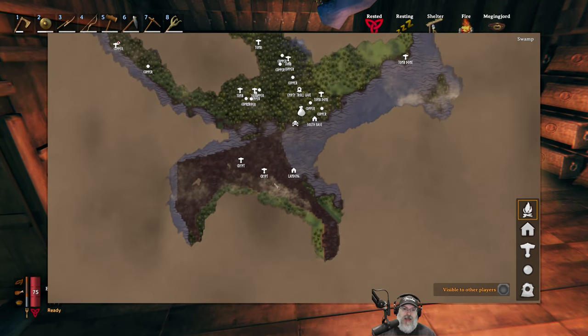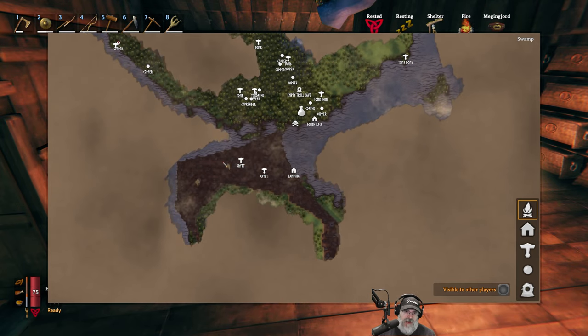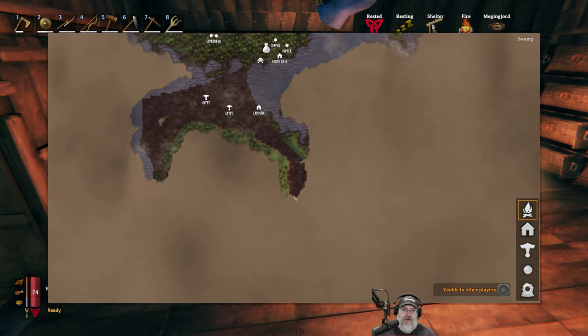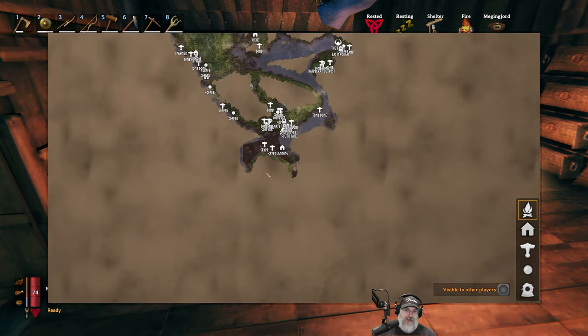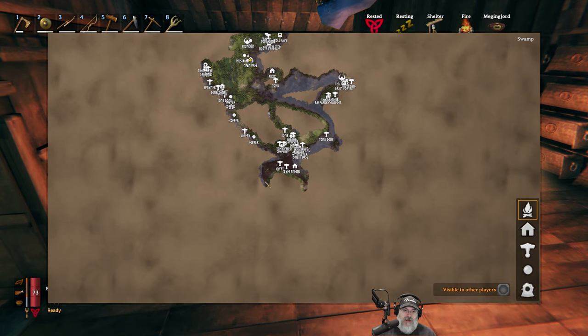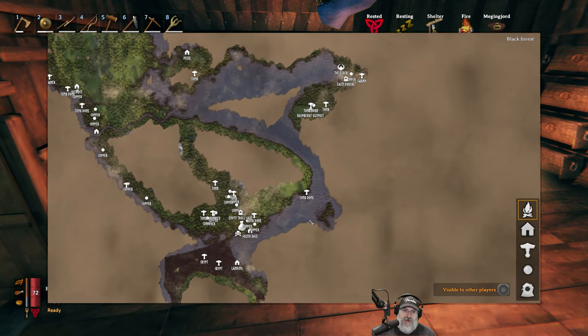That's going to be the plan. Once this crypt is completely cleaned out, we'll just move to this crypt. I didn't find any more crypts in this swamp, but I did get this far south and noticed that this swamp is actually quite a bit larger than I thought. Plus there's another land, black forest meadow area here too. So this island is just enormous.